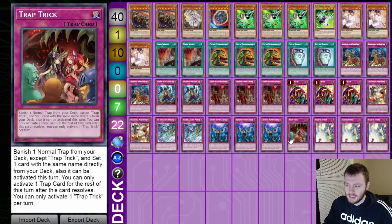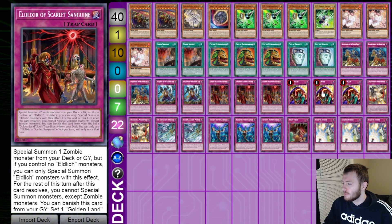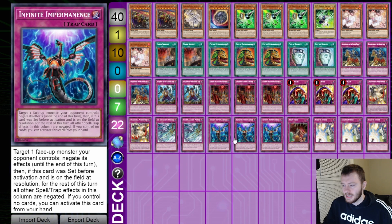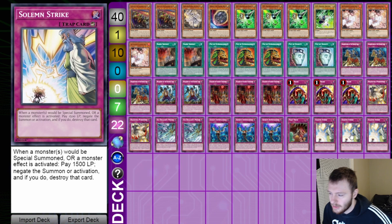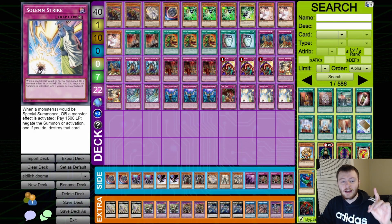Then one copy of Trap Track — just to get us extra copies of whatever we need: we can set Scarlet Sanguine, Dogmatica Punishment, Ice Dragon's Prison, Infinite Impermanence — we have a lot of options with that. Then three copies of Solemn Strike to round out the main deck. It's a really powerful going-first or going-second card and it's going to help us break boards, so I think that card is definitely a must.